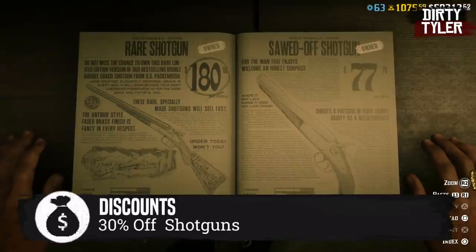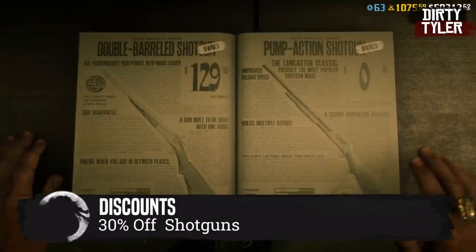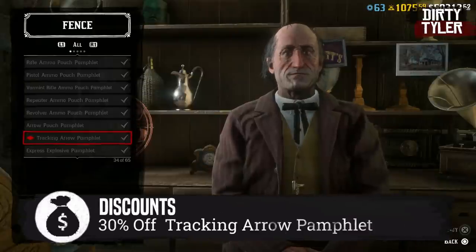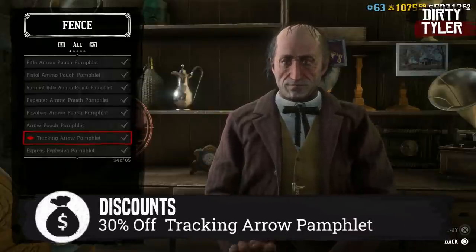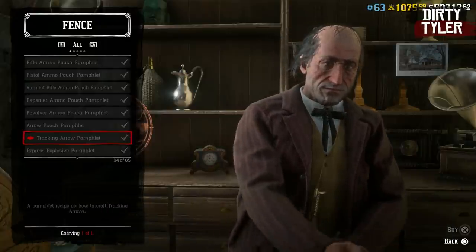Over at the Gunsmith, you will get 30% off all shotguns, so if you want to add one to your collection, now is a good time. There's also 30% off the Tracking Arrow pamphlet, but to be quite frank, I've never actually needed to use a Tracking Arrow in any of the Bounty Hunter missions.